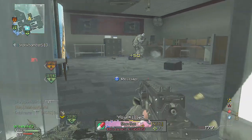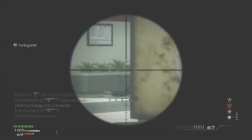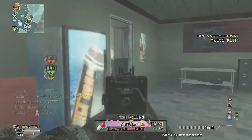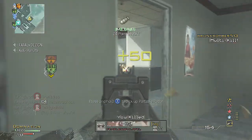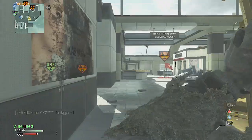On Black Ops 2, like whether it's an AN-94, an M8A1, any sort of thing like that, I'm always gonna run with the Stock attachment. That's simply because I like to strafe, I like to come around corners aim down sights, and that's how I can win a lot of gunfights — coming around corners, aim down sights, and ready to win them. And here I pick up the MOAB, pick up this last little quick scope, and then get taken out.